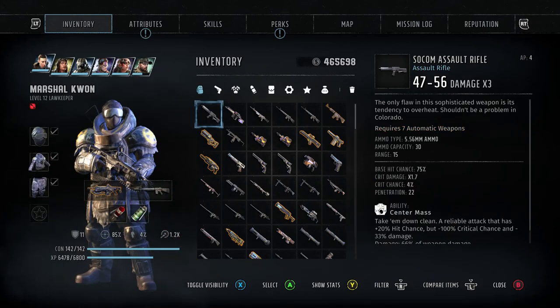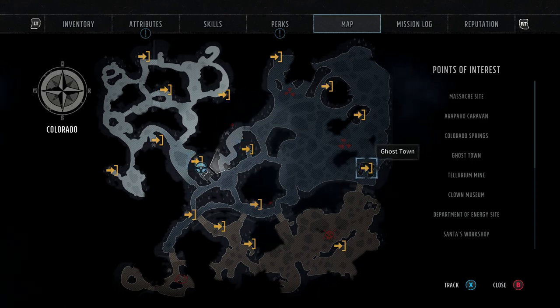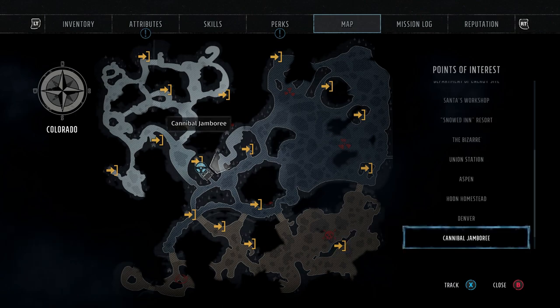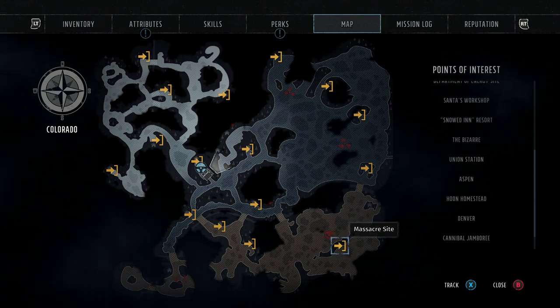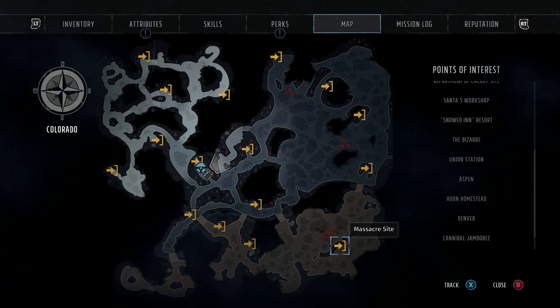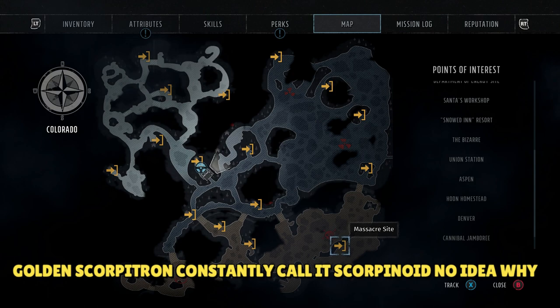Just to show you roughly where it is: here we are exactly in Colorado Springs. You need to go all the way to the right and go to Ghost Town. From Ghost Town you go down to the massacre site, and then it is a hidden event. It doesn't come up on the map, but directly down from there you will find a little house and a cut-out little square that you have to dip into.